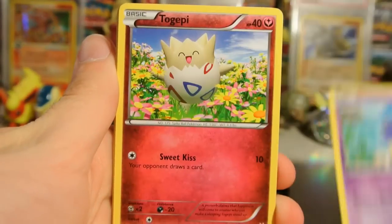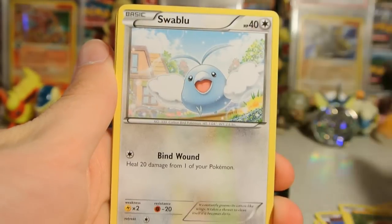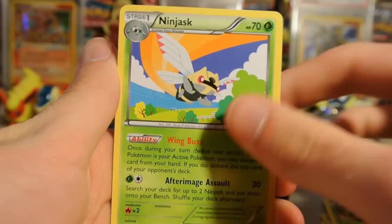We have a Shuppet, Togepi, Voltorb, Swablu, Nincada, Ninjask, Shedinja, and Glalie Spirit Link.